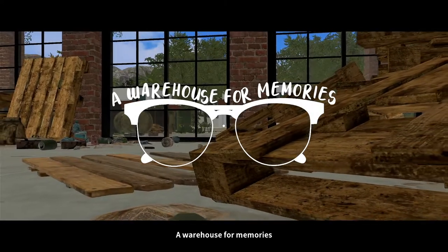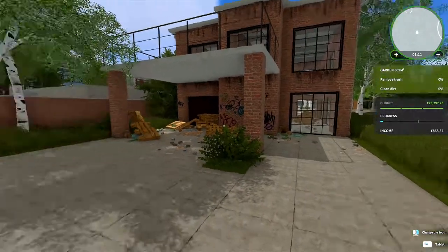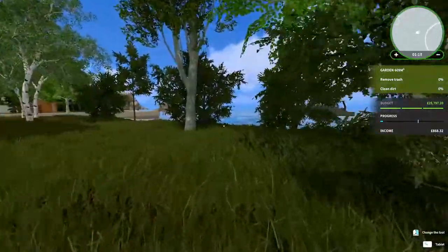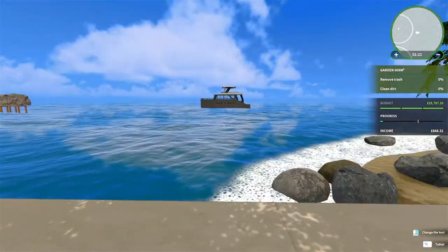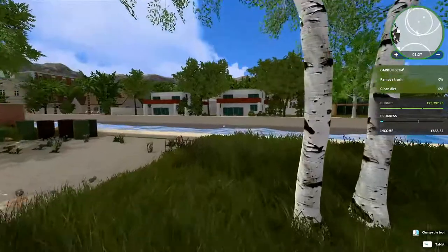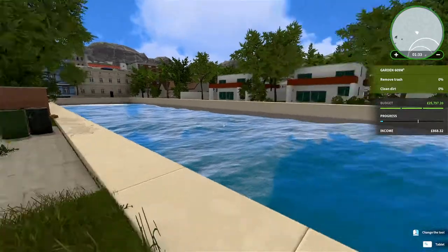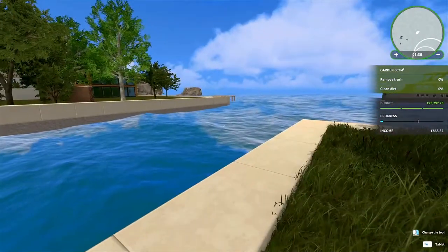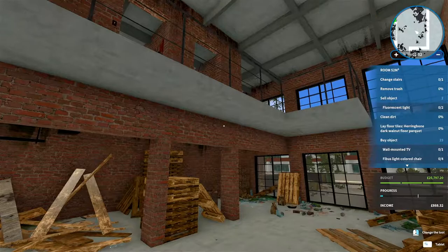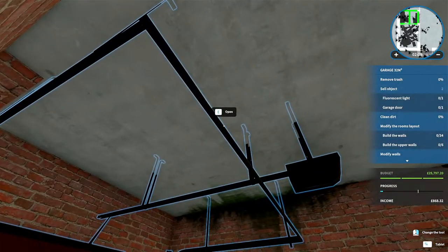A warehouse for memories - this one looks interesting! These are all so varied so far, which is super cool about them. We're down in the town this time - we can still see Jimmy's yacht. It looks like we're on the river. I think this is the one we saw in the first preview trailer. Garage doors - I'm never a massive fan of these, but hopefully we can get rid of that.